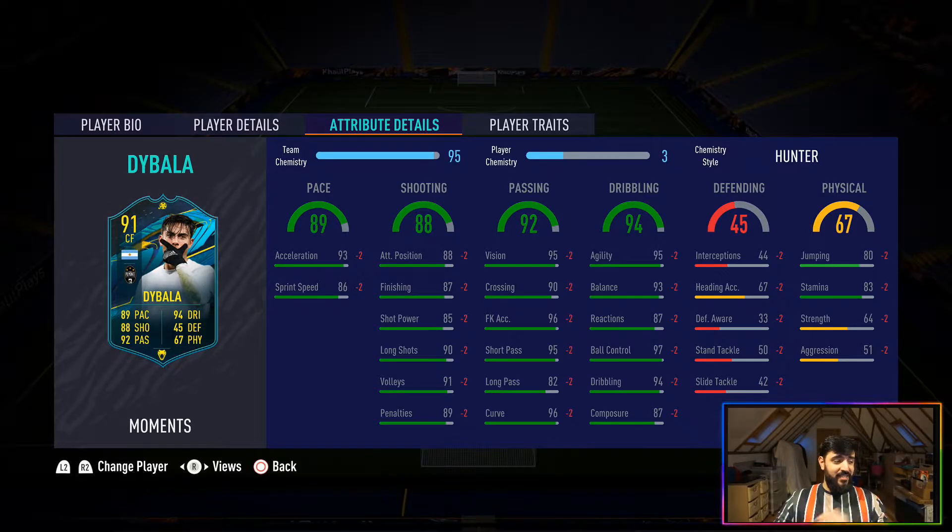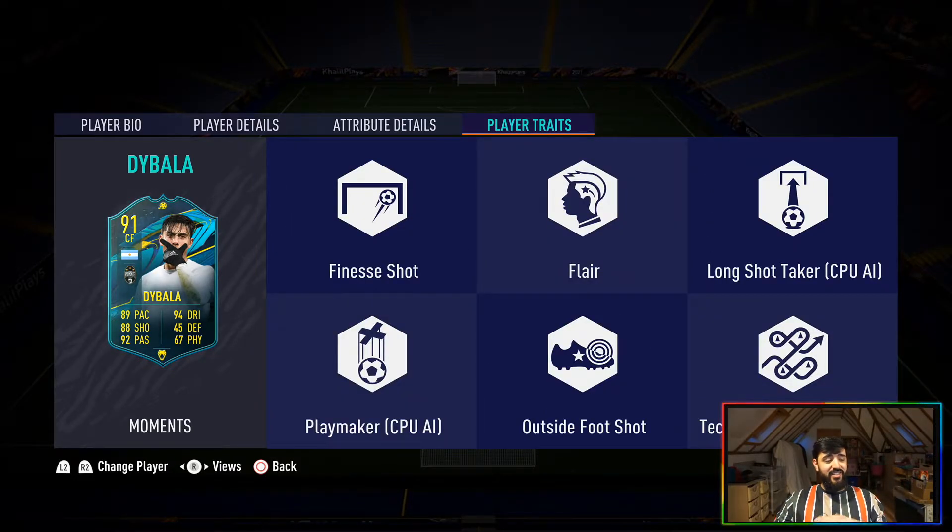The passing is fantastic: 95 short pass, 82 long pass which wasn't an issue, 95 vision, 96 free kick accuracy. One con is his shot power — it's a little low for distant shots; he tends to float them more than drive them. Compared to the Luis Suarez SBC release at the same overall rating, Dybala's shooting is slightly worse than Suarez's. Fix the chemistry style and you have a fantastic shooting card.